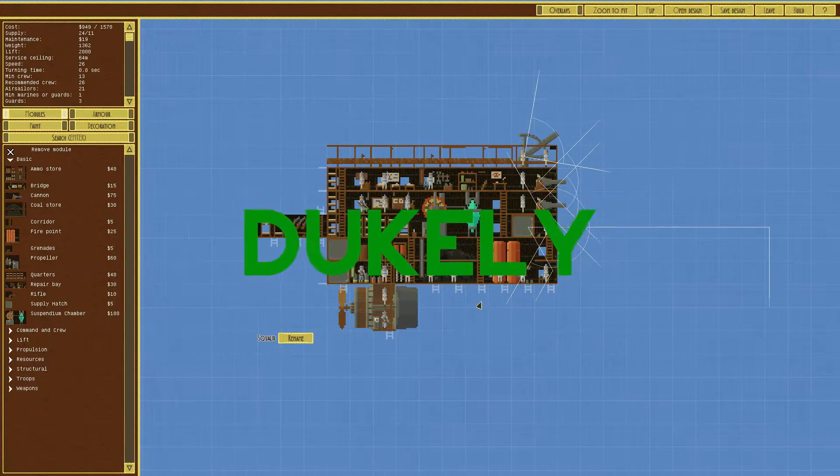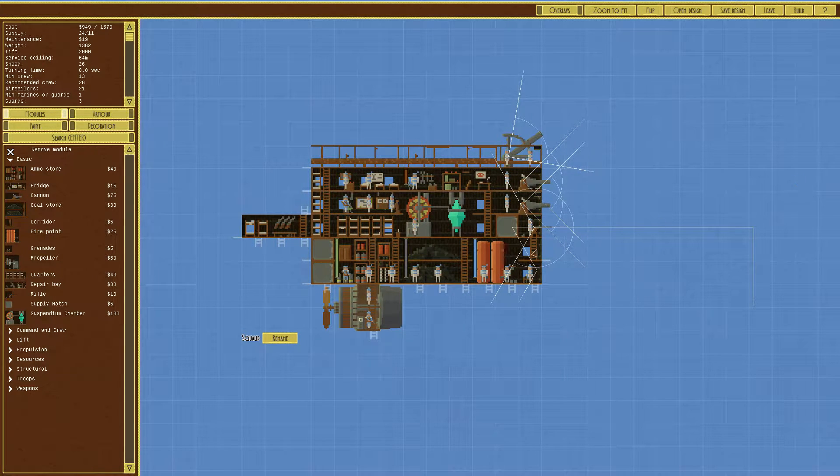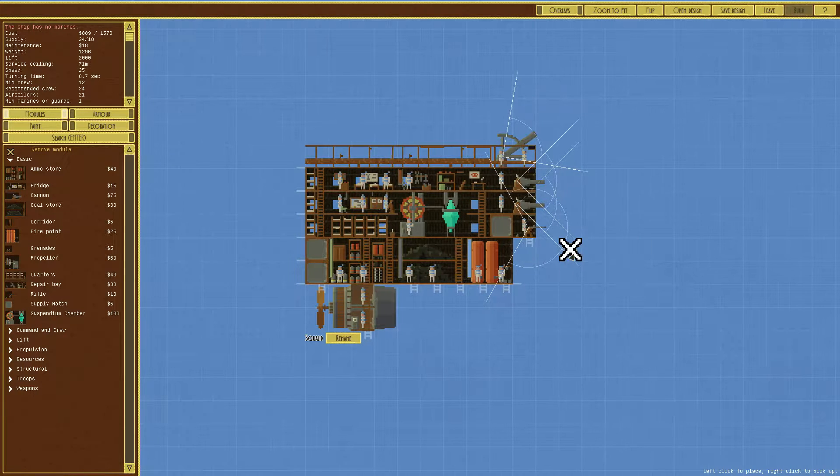So we're going to open our design of the Squalid class. I think maybe it gave us this corridor thing because we had this front bit, or these grenades. So if we get rid of the grenades, it won't demand that we have marines, I think?